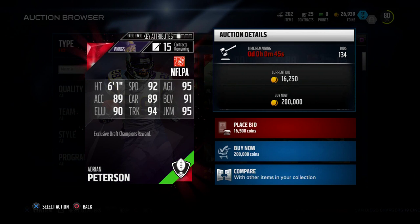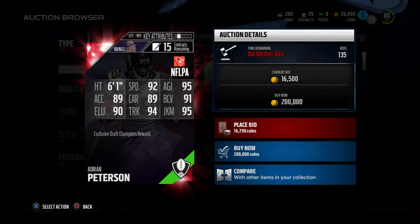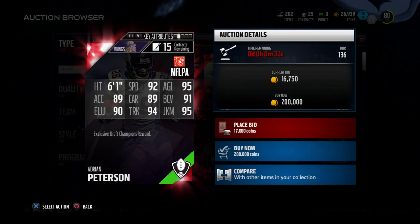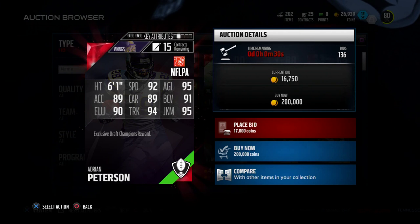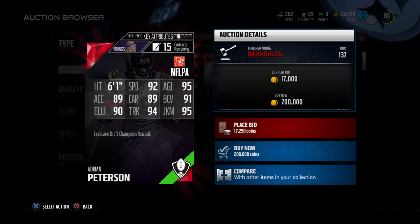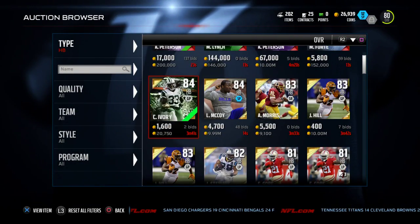This Adrian Peterson card is the highest overall running back, and as you see here he does have a little more speed. But the trucking specifically is only 94, which is not as good as LeGarrette Blunt. His acceleration isn't as good either. LeGarrette Blunt has better carry rating and better stiff arm, so that's really important to keep in mind.